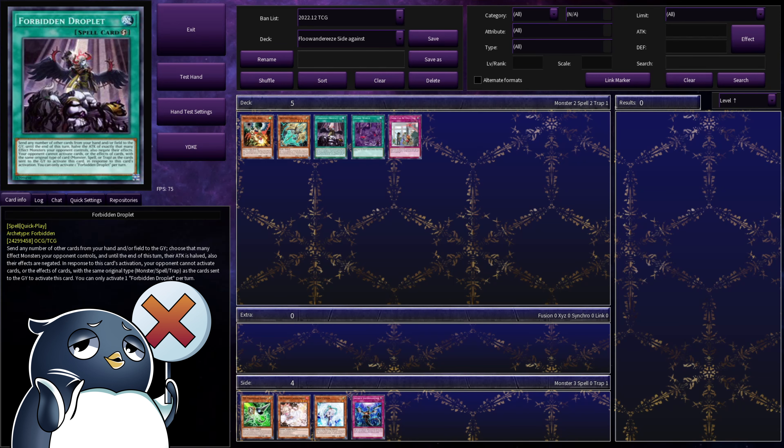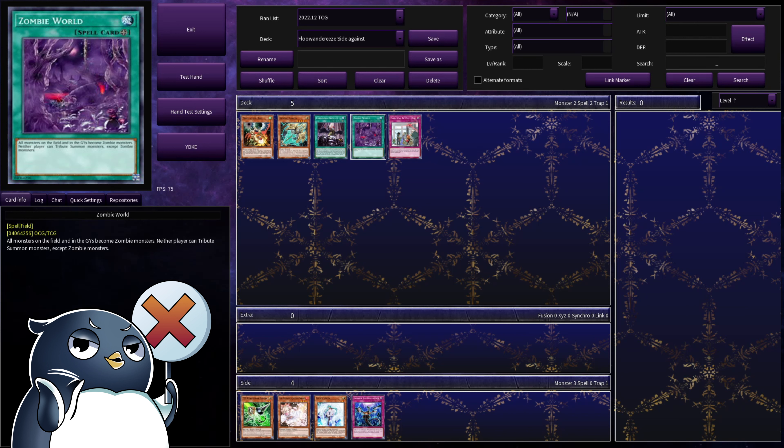Next we're going to talk about Droplets — this is a little bit of a weird option. This can also be Dark Ruler No More. Basically the idea is if you know you're going second against Flu, being able to have cards that will negate the Stormwinds is absolutely paramount to be able to allow you to play. And the reason why I put Droplets in here instead of just Dark Ruler No More is because of Dreaming Town — being able to respond on the fly to a Stormwinds that has come out because of Dreaming Town is great. I hate this card so much — it prevents you from tribute summoning monsters except for zombie monsters, and because this does not change the attribute of the card in hand, you are not even able to attempt to normal summon any of your tribute summon monsters in this deck. So you basically completely shut out the deck altogether.